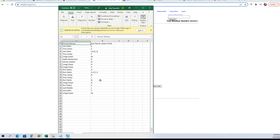Ron P got N. Craig F got H. Ron P got S. Joel R, you've got L. Joe S, you've got T. And Craig F got W. All right, we're going to switch over to the other screen and add this list to that screen.